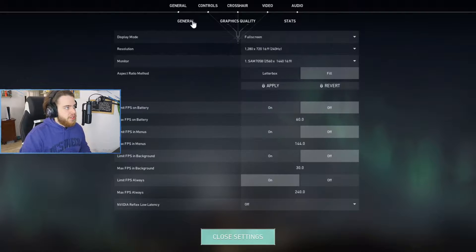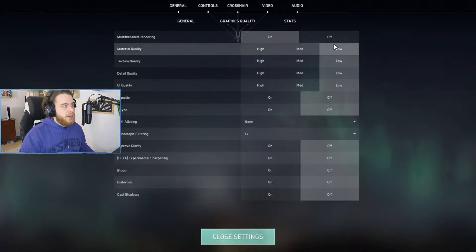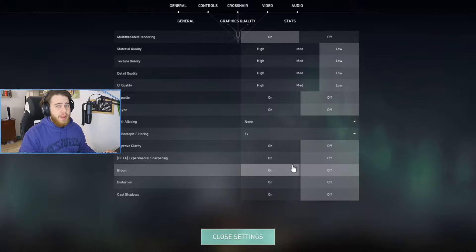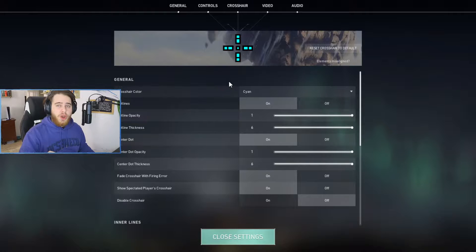That means we're going to be playing on 720p, which makes the game all grainy. In the graphics quality, everything is set to low, everything is disabled so it looks really really bad. But that's not all — we're also going to be playing with the biggest crosshair imaginable. With that out of the way, I think it's time we jump into a game.